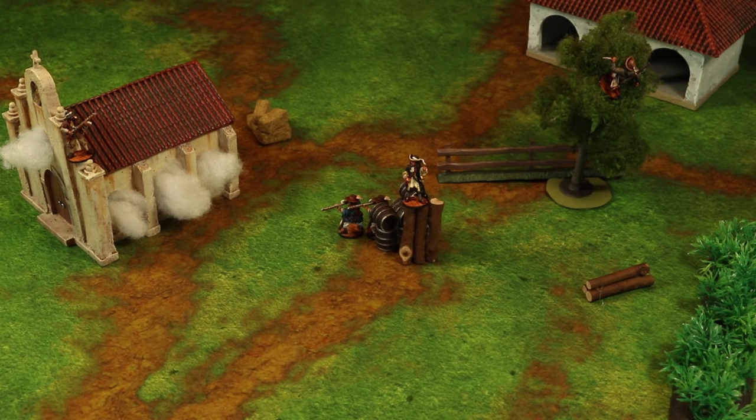Putting the milicianos indios in a better strategic position shows how adding up line of sight really comes into play. One model here cannot trace a valid line of sight to a particular freebooter, but another model in the unit can. So we have six valid lines of sight against the four models in the freebooters unit, with two freebooter models out of line of sight for everyone. So six valid attacks against four models. Conversely, the four freebooters can trace line of sight to each of the milicianos indios — four valid attacks against all six models.